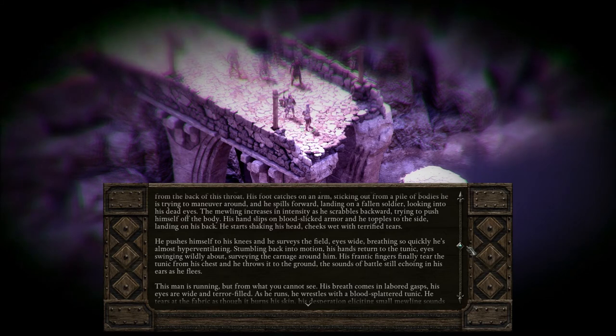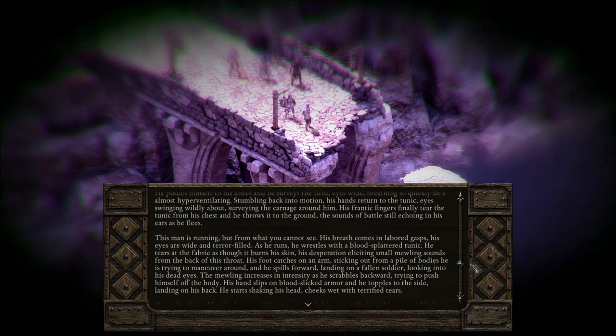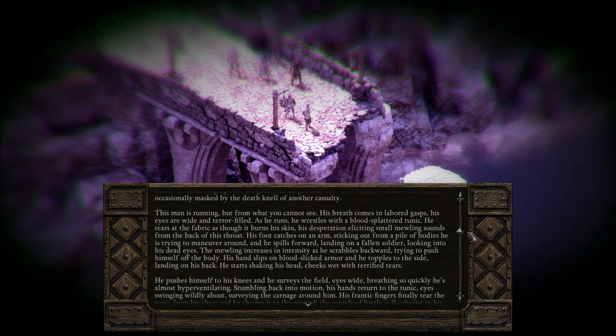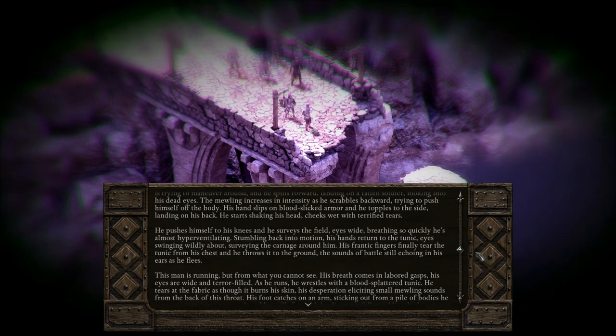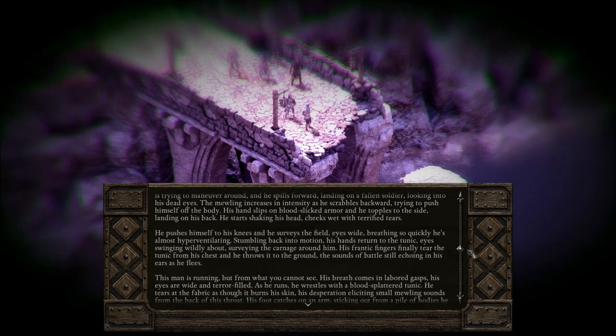He pushes himself to his knees and surveys the field, eyes wide, breathing so quickly he is almost hyperventilating. Stumbling back into motion, his hands return to the tunic, eyes swinging wildly about, surveying the carnage around him. His frantic fingers finally tear the tunic from his chest and he throws it to the ground, the sounds of battle still echoing in his ears as he flees. Wait — it's repeating. It repeated. It's this passage, and then these two paragraphs, and then this again.